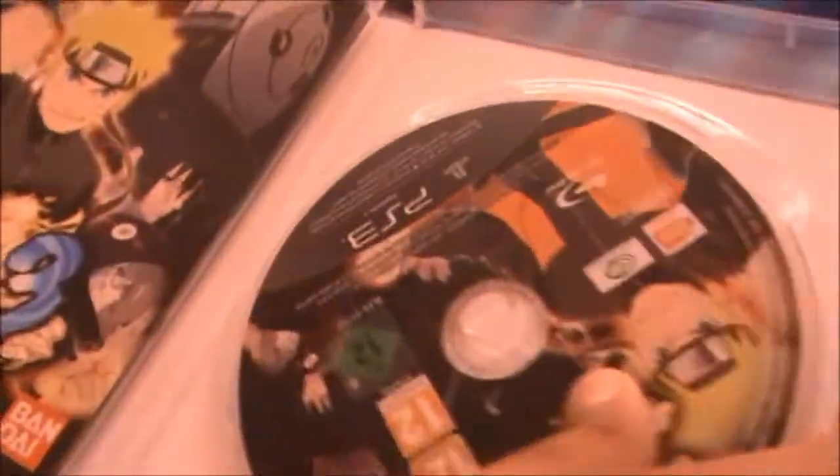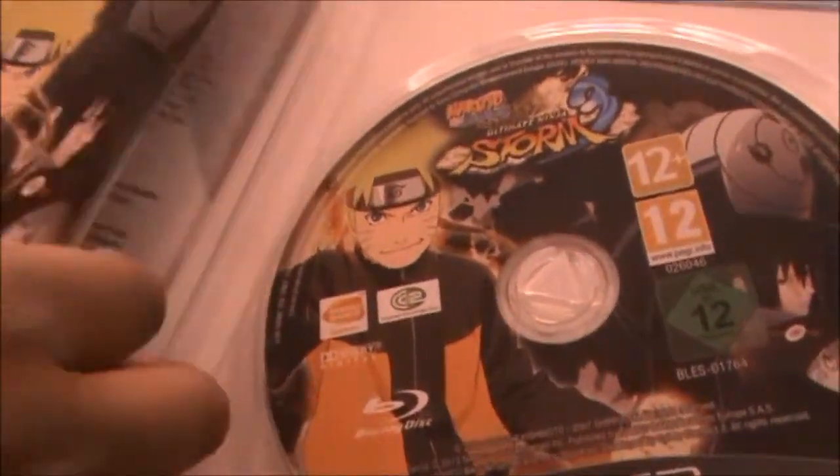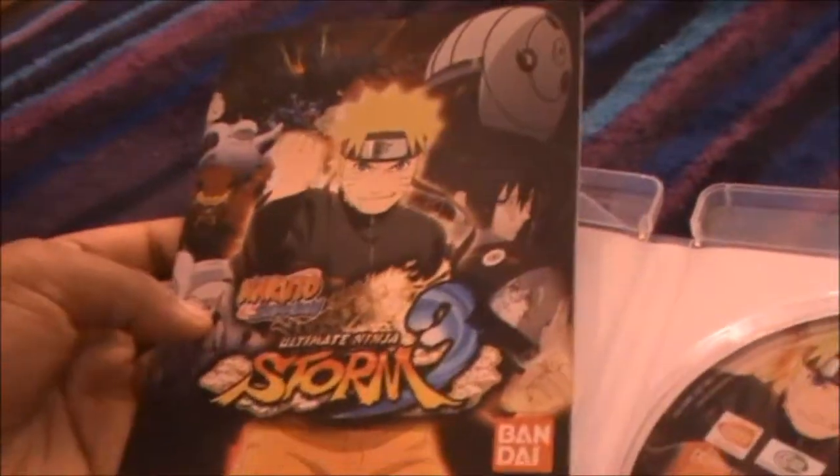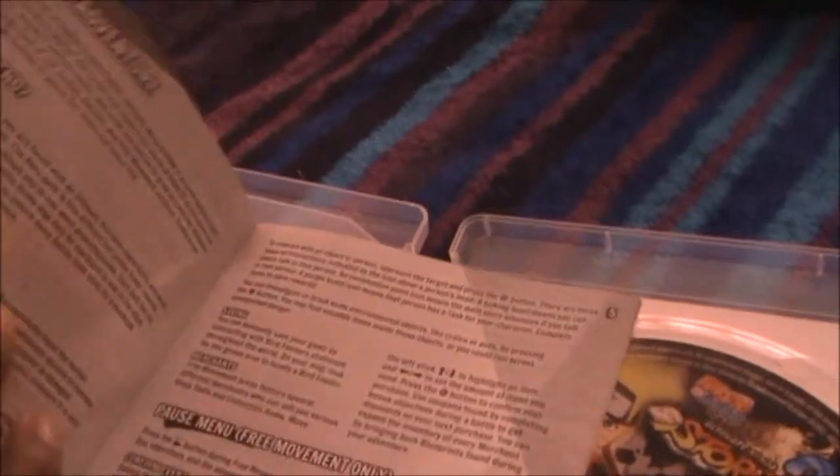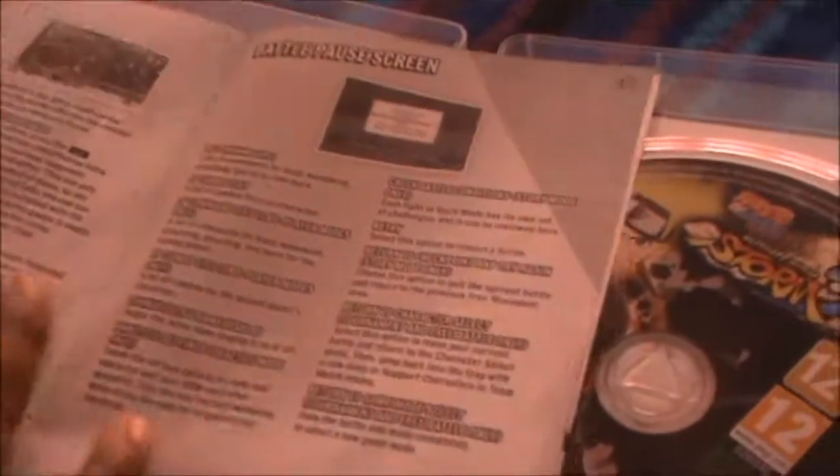I'm on the last chapter of this game, so I'm going to show you the inside. Here's the disc. And here's the booklet — same artwork as the front and the CD cover. Inside it has all the information about the game, the controls, the ultimate adventure, free battle, online battle, and battle screens.